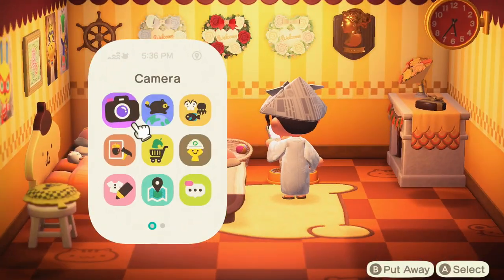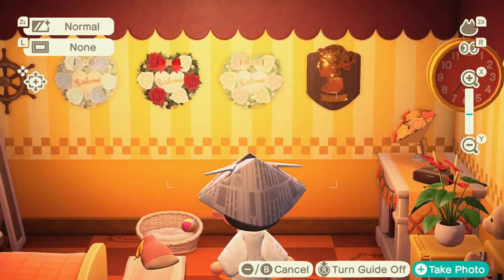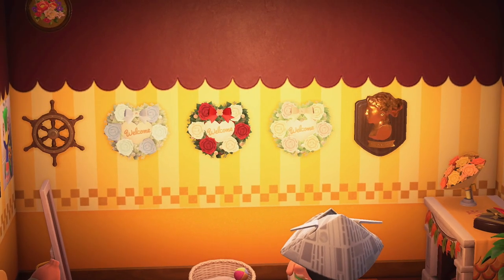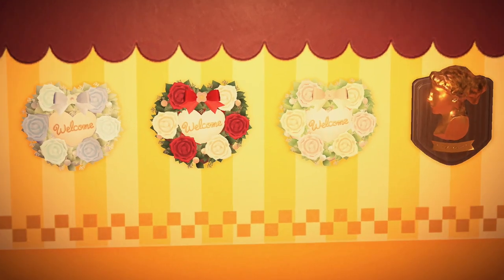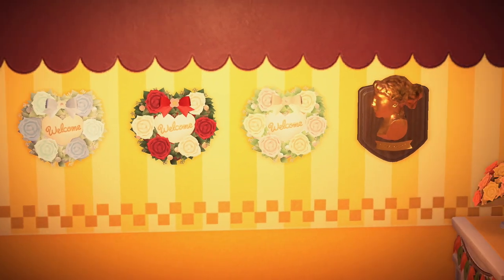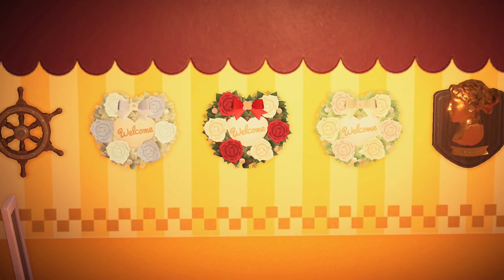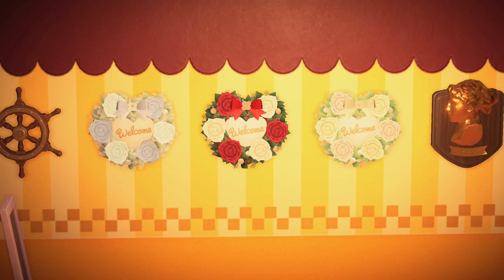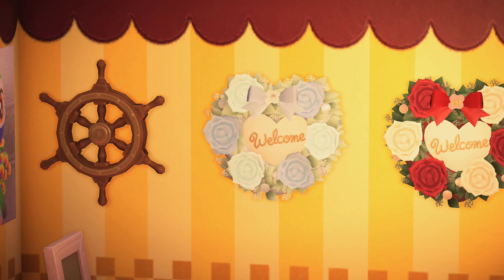So here we have five new wall mounted items. This art plaque is a reward from the museum rally, similar to the bug, fish, and fossil plaques if you've already played that — so we just added one more. And then you have three different nuptial door plates in the same colors: the red, the blue, and the white. If you have a chapel-themed house, that would be perfect for the door or the wall. And then we have a ship helm door decoration, which is basically the pirate ship helm but wall mounted.